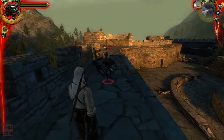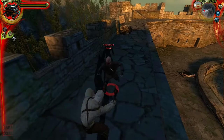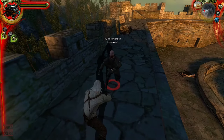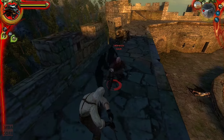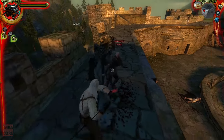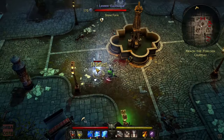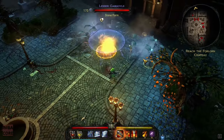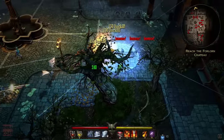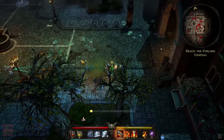First-time Witcher 1 players might find the combat in the game confusing — it was bewildering for me too. We all got accustomed to the usual way of controlling characters in ARPGs like, say, Victor Vran. We click and the character strikes or shoots. Click, click, click.